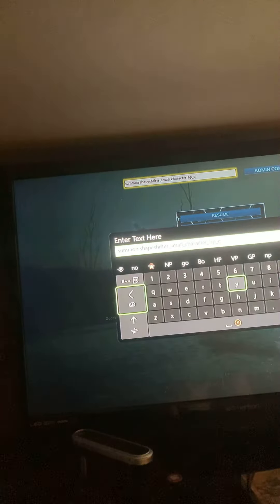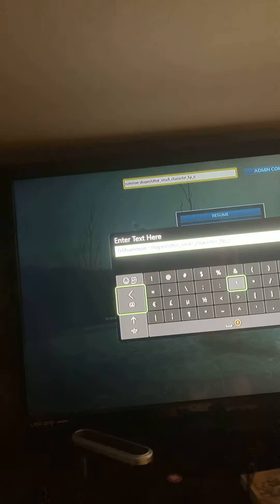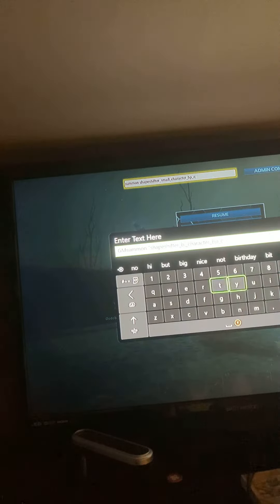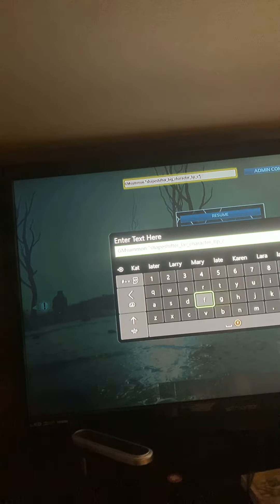The spawn command for the tiny little cute one — the wild one — is: summon shapeshifter_small_character_BP_C. GM summon is just the same thing, just add the GM summon prefix to it. I would assume the big one would be either 'big' or 'large' — it's probably going to be 'large.' We're going to try 'big' first — I don't think that's going to work. Yeah, can't say I didn't expect that. Okay, just try 'large.'